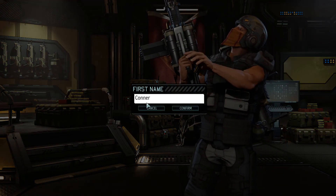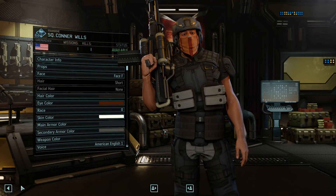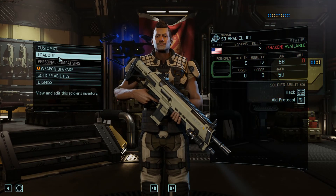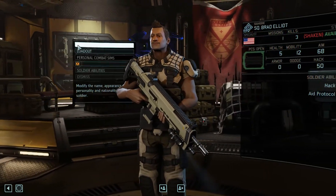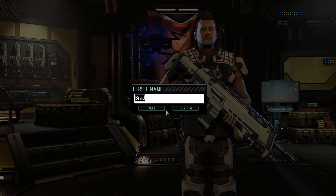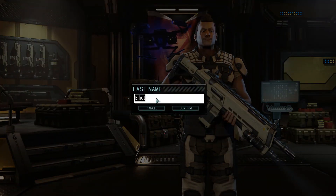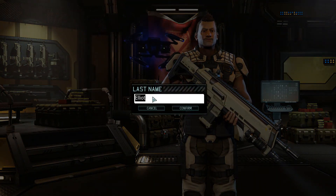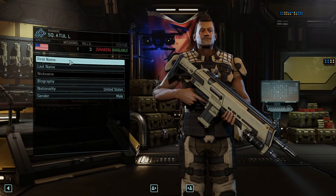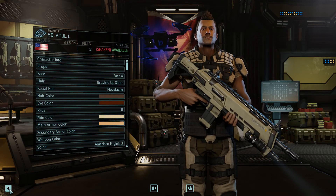Next up, going into customize character - we'll have Connor Wills. It's Connor, not Connor - Connor Wills, hello, welcome to the team. Then there's Brad, we're going to rename him. We'll go with 'A Tool' - there's no second name provided, so we'll put 'A Tool L' since the game requires a last name. We'll work with that.